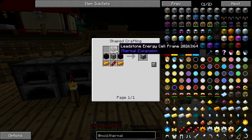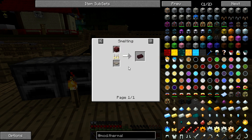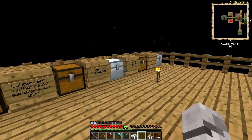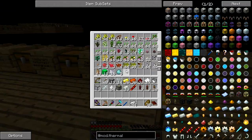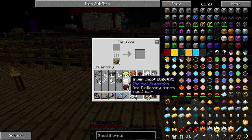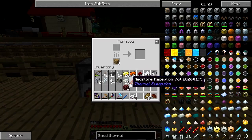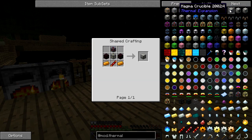On the wiki there's a bucket at the top. Leadstone energy cell frame — nether brick! We can smelt some nether rack, get some nether brick. We need eight. Where's our nether rack — there we go. There's a noisy kid outside crying — kind of annoying. We should have enough to do four lots, get the bricks.